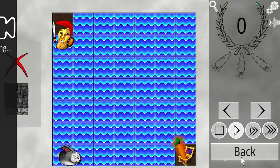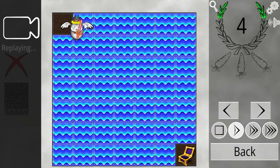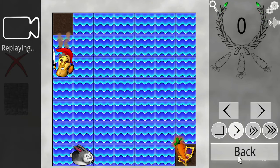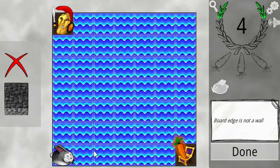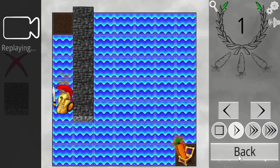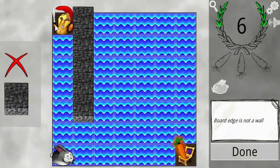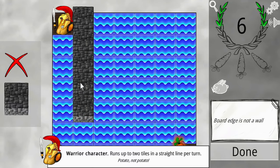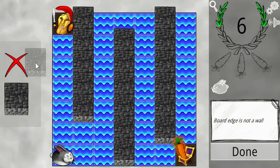Board edge is not a wall. That's an enemy bunny — it's forced to fall off screen. This character can run up to two tiles in a straight line per turn. It can't move diagonally, but it can run up to two tiles. So that means it can fight against the current, which is actually relevant.